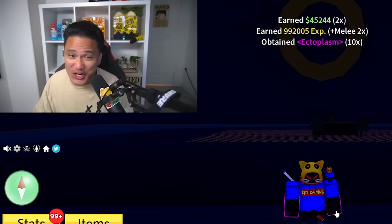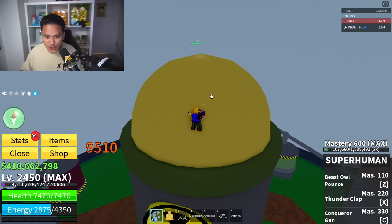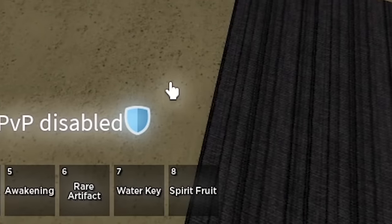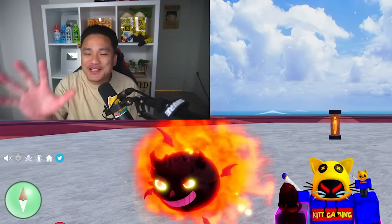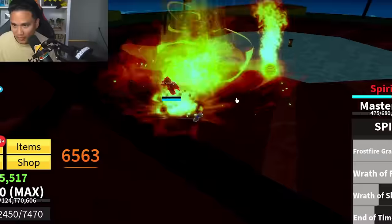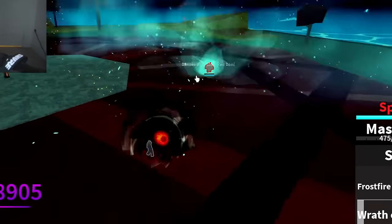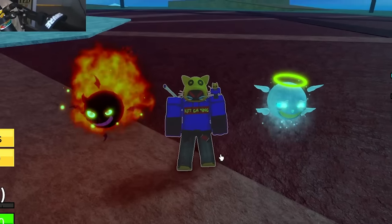Our next boss is one of the hardest in Second Sea. Getting our mystery fruit from the factory — and we got Spirit Fruit! Taking Spirit off the list. Soul Fruit is going to be great for this next boss: Darkbeard, which must be defeated within 10 minutes or it despawns. We have 10 minutes to defeat Darkbeard — I think we're going to make it and get the Dark Coat. No Dark Coat, but we defeated Darkbeard with Spirit Fruit!